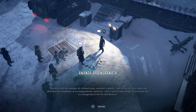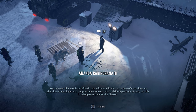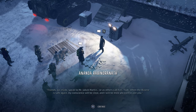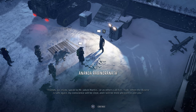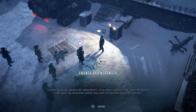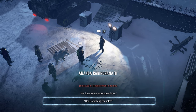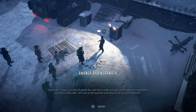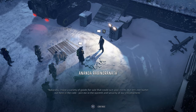Ananda continues: 'You do seem like people of refined taste, without a doubt. But a man of class does not abandon his employer at an inopportune moment. This is a dangerous time for the Bazaar. Friends, go inside — speak to Mr. Jacob Martin, or as others call him, Flab. When the Bazaar is safe again, my conscience will be clear and I will be most pleased to join you. I have a variety of goods for sale — let's not barter out here in the cold. Join me in the warmth and security of our encampment.'